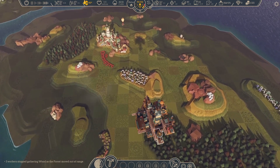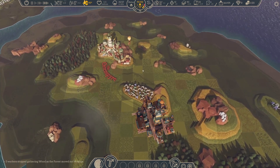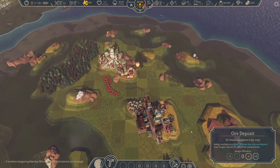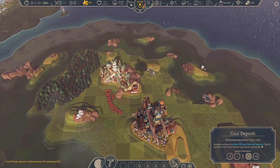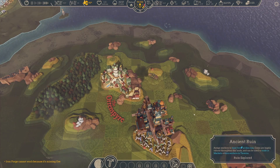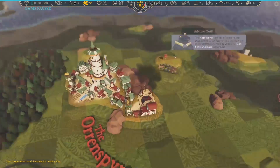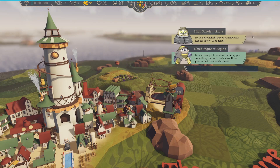I think that's all of our houses for right now, so we'll get a nice little boost — now we can get up to 37 people, that's pretty darn nice. Let's grab some ore and other things while we're stationed here. Let's go to the tower and complete the next quest. Now we can get to work on building something that will really show those pirates that we mean business.